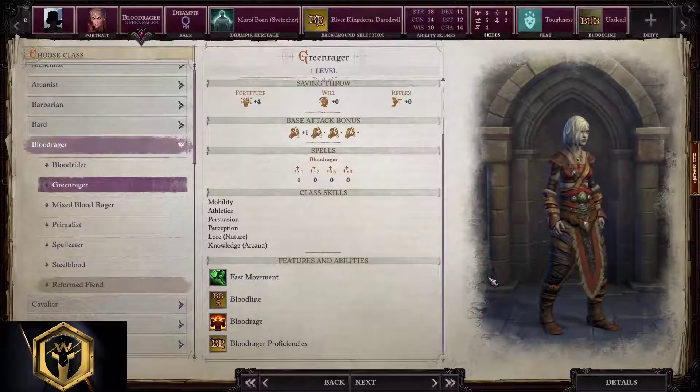Green Rager, Blood Rager — starting build. Nature Rager in short: you can easily move on difficult terrain and summon things to help you out in combat.